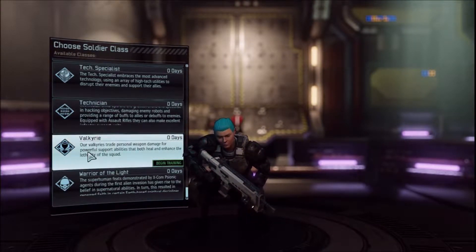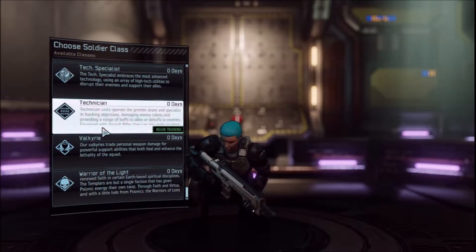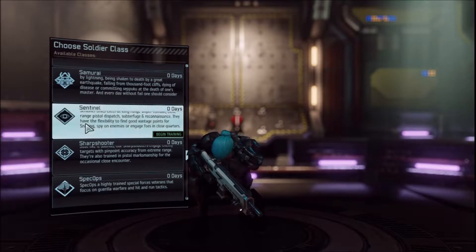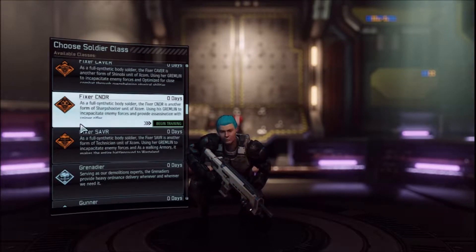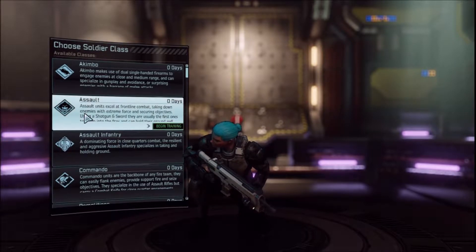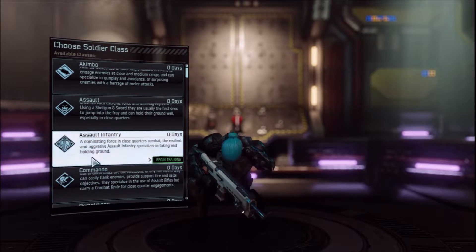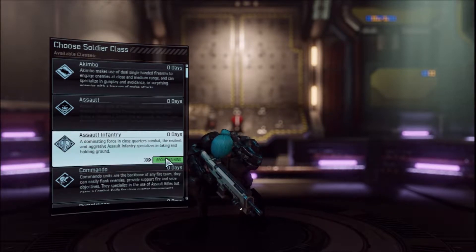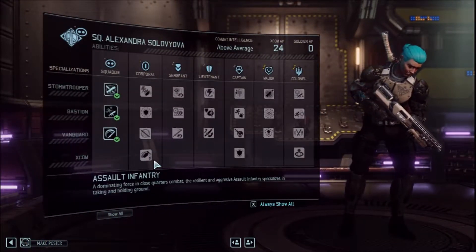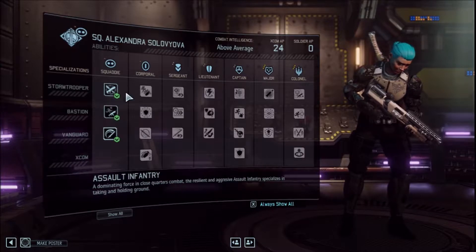A 4-3-8% weapon damage for powerful support ability - can both heal and enhance the squad. Warrior of Light is the one who uses shields. Technician, Tech Specialist - it's the Brotherhood of Steel family, isn't it? Specialist. How messed up are you? You're not so much messed up, so you're not going to get a fixer. Assaulting infantry - dominating, close combat, resilience, most aggressive, specializing in taking and holding ground. Vanguard, Bastion, and Stormtrooper. CQP Dominance - close quarter battle that improves with experience. Run and Gun. And Slash. That's what we already have.